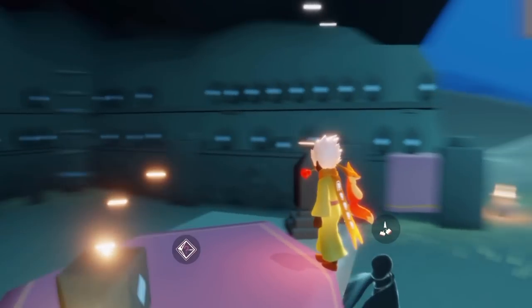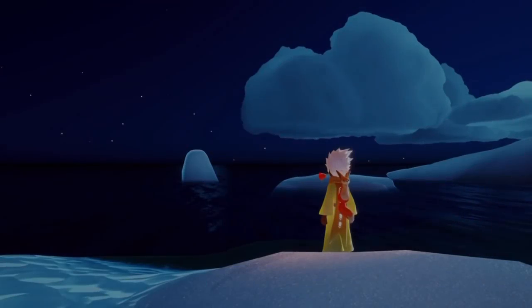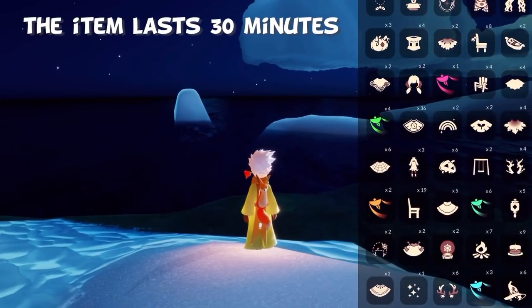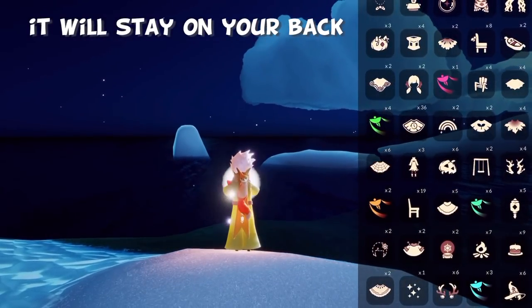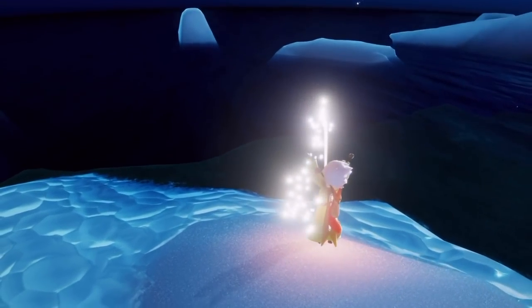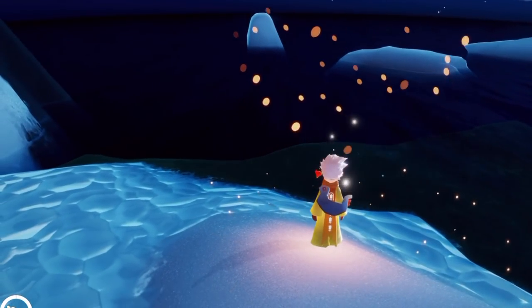It's a pretty interactive thing and it will sit on your back for half an hour. You can also use the spell while holding hands with a friend, and your friend will get it on their back as well. When you use the spell, it will appear on your back. It will be there for half an hour, so you can reuse the prop as much as you want within that time.